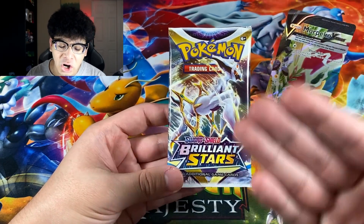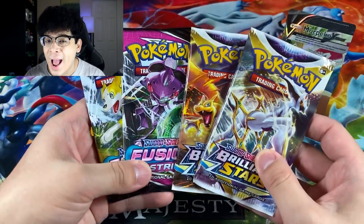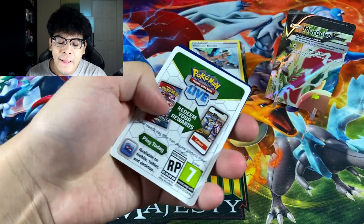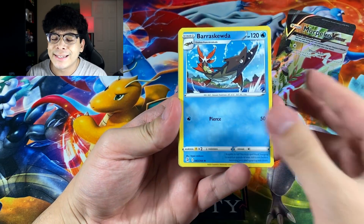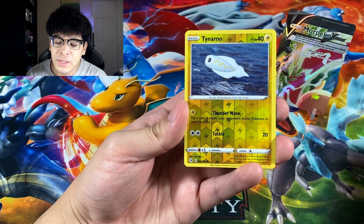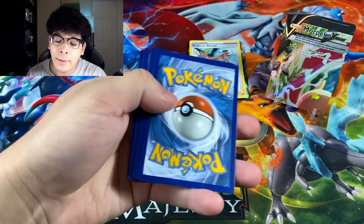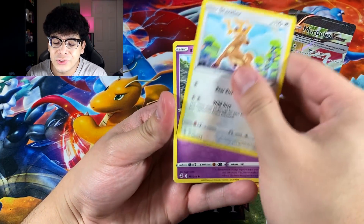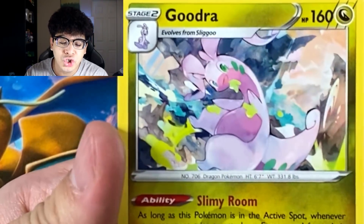We got our first pack and it is Brilliant Stars — the star of the show with the Morpeko. Let's start with Fusion Strike since it hasn't been the kindest set to me. We've opened a lot of Fusion Strike on the channel so let's save Brilliant Stars for last. From the Fusion Strike packs we got a Vikavolt, and then the final pack gave us Qwilfish, Vulpix, Chansey, Zigzagoon, Voltorb, and a Goodra rare.